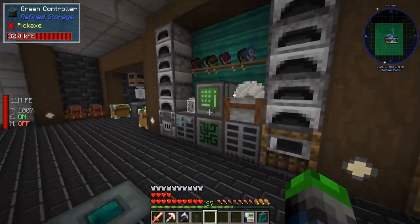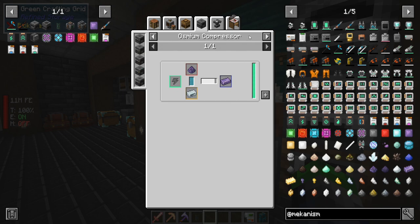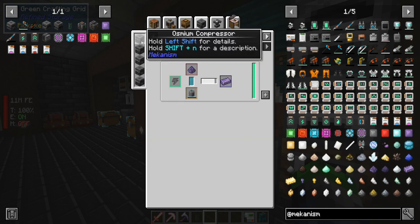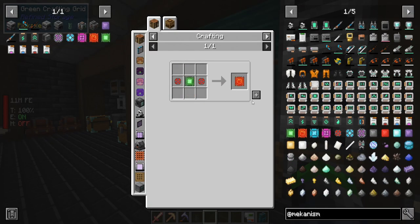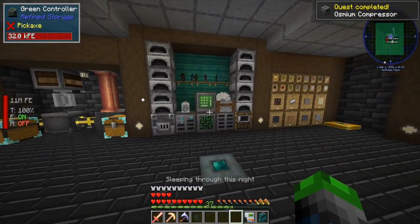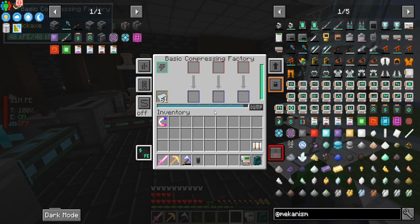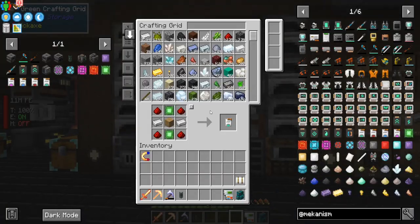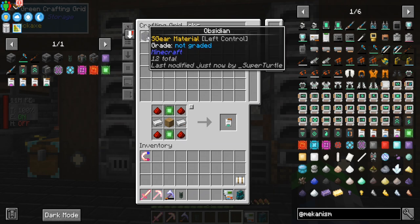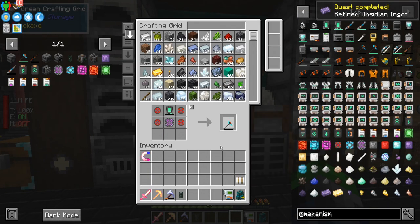The other thing we're gonna make is the atomic disassembler — I really, really want to make one of these bad boys. It looks like we need to make an osmium compressor — totally fine, we can make that. Osmium compressor — there we go, booyah. We got to get some osmium. Let's make one of the tier upgrades as well. We need the crushed obsidian to be enriched, so we need some obsidian. We have our warning, and the atomic disassembler is ours — so cool, this thing just looks menacing.